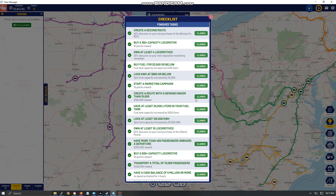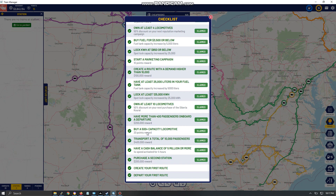When low on money, look through all the cash rewards on the checklist, claim them all, and use it to buy a train. Have at least 25,000 kilowatt hours for a capacity increase. Own 10 locomotives for a discount on the Siberia train, which is a good train. Have more than 400 passengers on board for a cash reward. Buy a 500-capacity locomotive for a point reward. Transport 10,000 passengers (cumulative since game start) for a $400,000 cash reward.